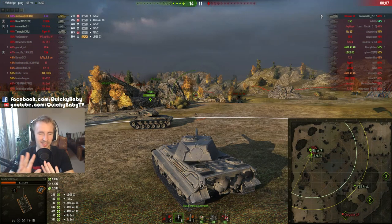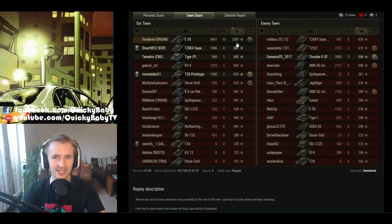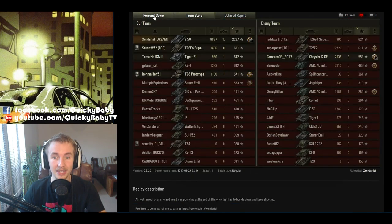With seven seconds left on the game, what an absolute tremendous carry — one of the greatest carries so far this patch. Unsurprisingly, this was an Ace Tanker: 2,267 experience, pretty much four times what anyone else on his team got. A Pool's Medal for his 10 kills, and a Patrol's Duty for scouting for his team.